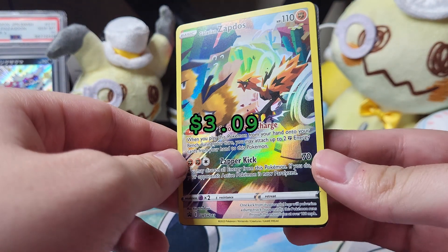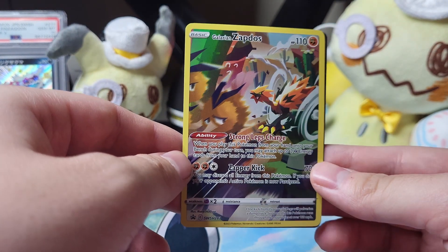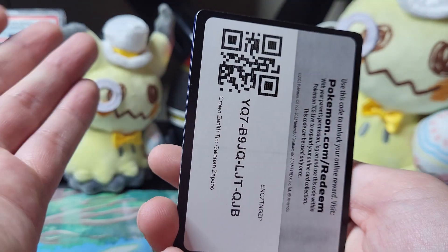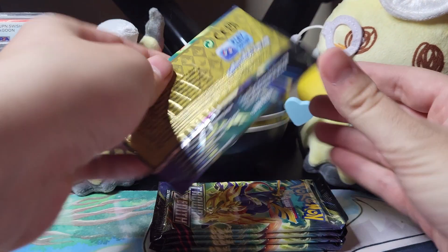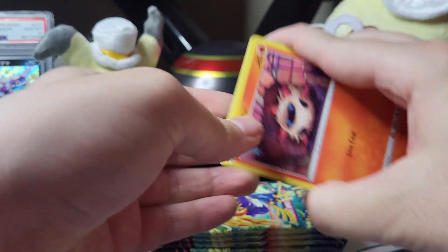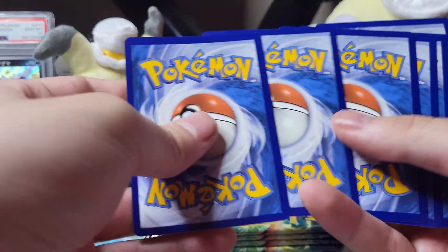I don't even know what will bring me down. Look at this beautiful Galarian Zapdos just running — making them run for it. There's the code card for you guys. Let's get right into this — we have five packs. This tin was really heavy, I think it's heavier compared to the other ones. Not sure if that means anything, but we can check.